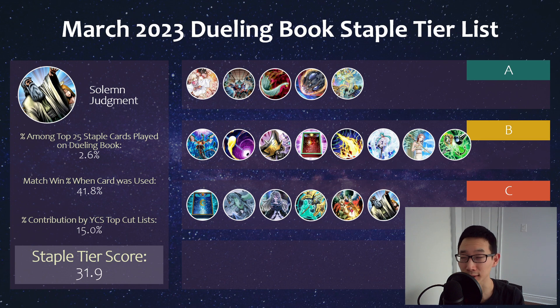We have Solemn Judgment, which of course is permanently seen more so in backrow decks. But at the same time, it's sort of your go-to generic going-first side option if you can't really think of anything. It's also very, very strong — it can prevent something like Evenly Matched, which is seeing a lot of play. Once you have this and can stop any kind of board removal, your opponent is going to have a really hard time. I'm honestly surprised that this is still at three with something like Red Reboot gone.